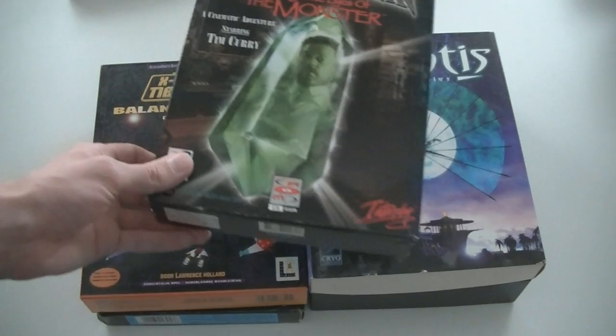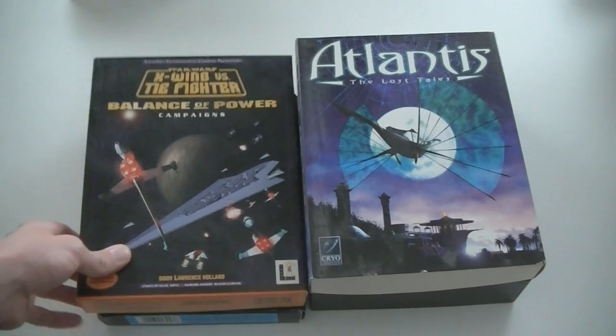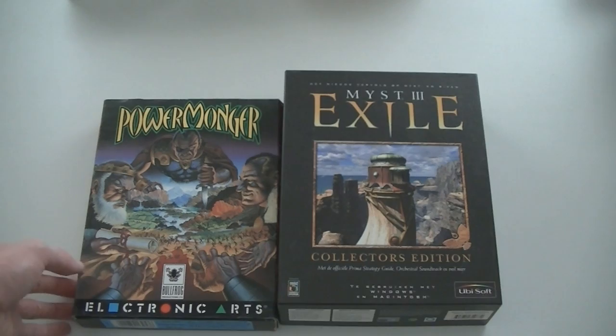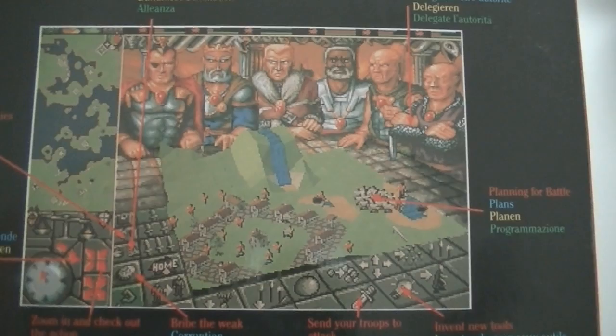Frankenstein: Through the Eyes of the Monster with Tim Curry — if you're from my age you remember this guy from one thing only: he was that annoying hotel clerk in Home Alone 2. X-Wing vs TIE Fighter: Balance of Power, Atlantis: The Lost Tales, Myst 3: Exile Collector's Edition which has a strategy guide, soundtrack and more, and then there's an old one — Power Monger. Just look at the graphics, you can see that's quite an old PC game — I love those.